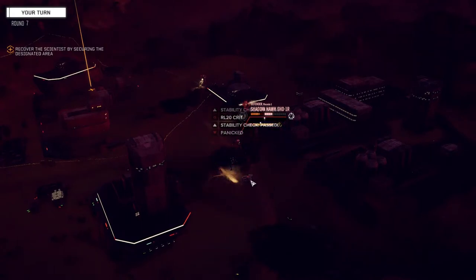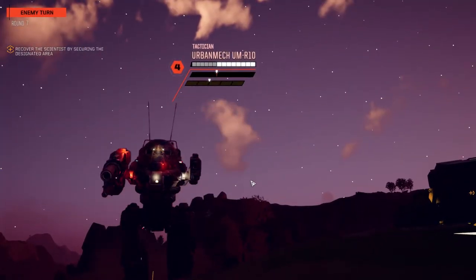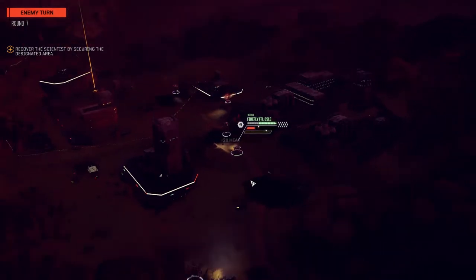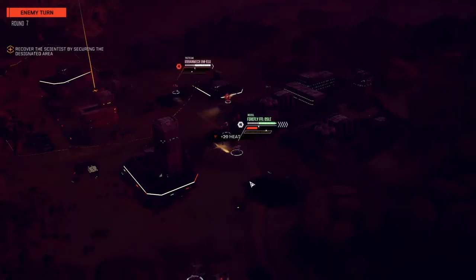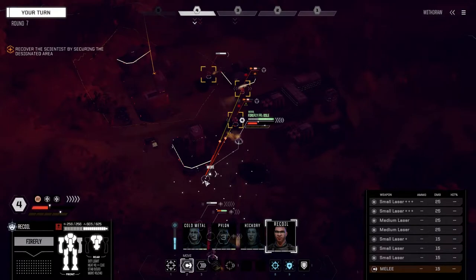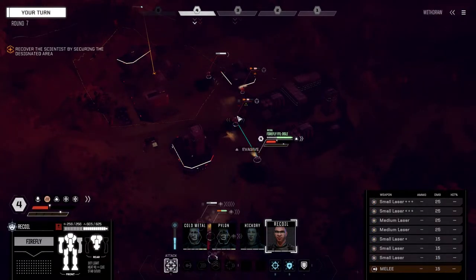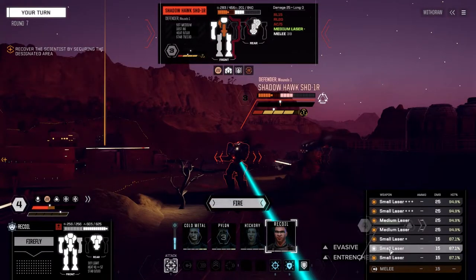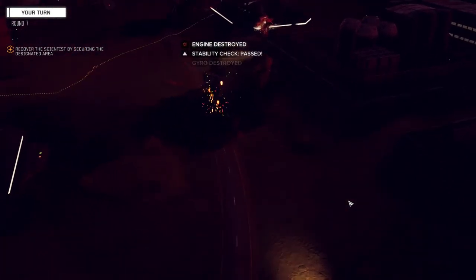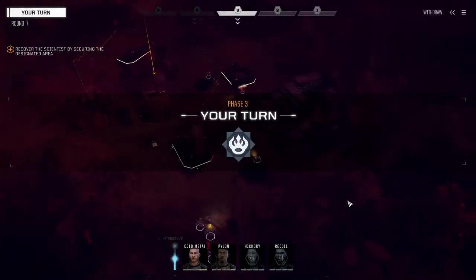Okay cool — that wasn't too bad. Recoil should be able to finish this up now. Doesn't look like there's going to be any reinforcements — we would have heard from them by now. Let's just walk it back here, fire almost everything, leave the two smalls off, fire all this. That should probably do it. Yeah — bang, you're dead.